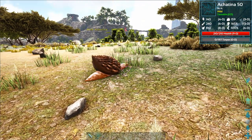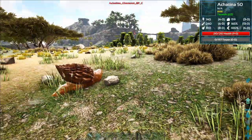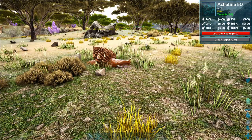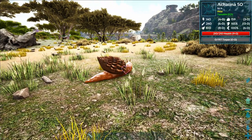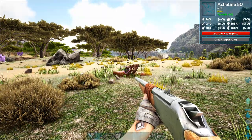First of all you need a wild Achatina, and these spawn usually in the swamp. For the purpose of this video I spawned some in. Achatinas are a knockout tame, which means you have to shoot the snail with your crossbow or long neck rifle using tranqs in order to knock it out and feed to tame it.